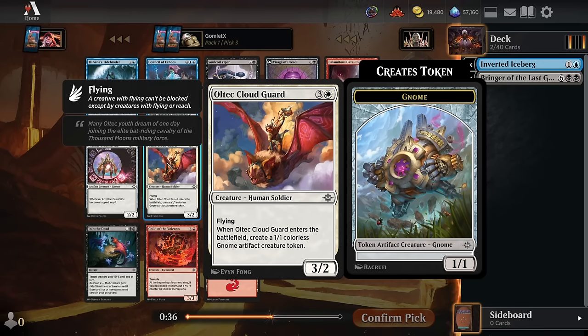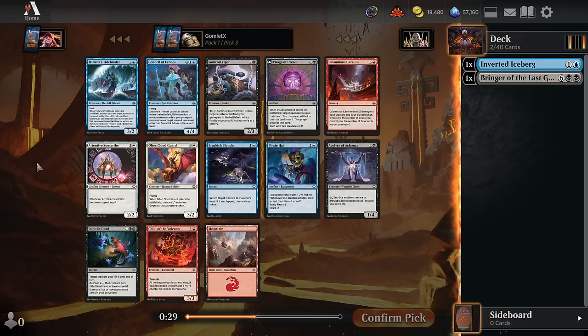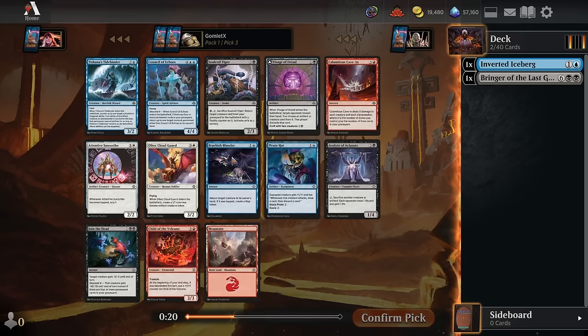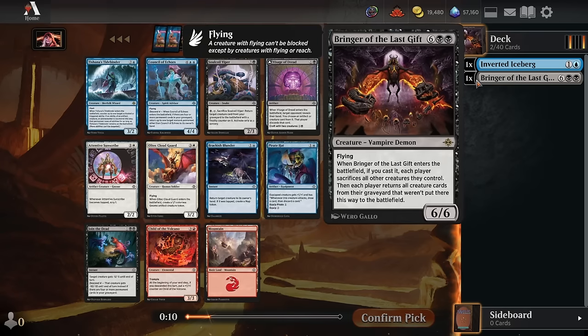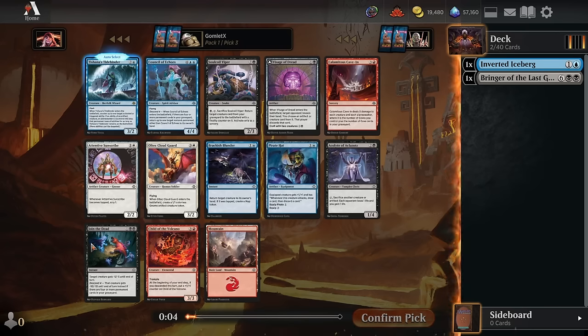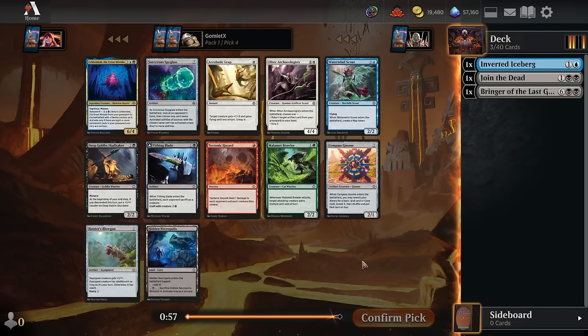There's a lot of artifact synergies in blue-white, and I think it's a lot stronger than blue-white. So there's Cloud Guard, which might be the pick during an arena open. But there is a pretty premium black removal spell with Join the Dead that can keep us on the path we're currently on. We could also take Visage of Dread, which is a pretty good card — able to rip something out of your opponent's hand and flip into a big creature later. But the big flaw of this kind of card, similar to the Bringer, is that it doesn't do a ton until very late in the game. So I'd rather make sure I have plenty of cheap removal to stay alive. We'll grab the Join the Dead here.